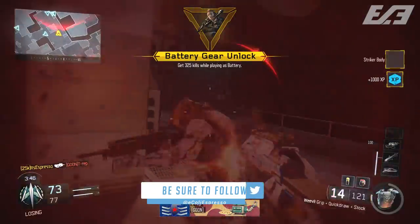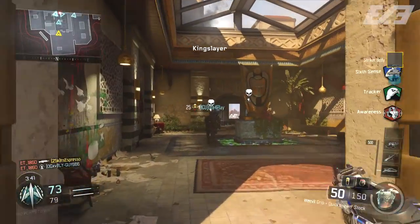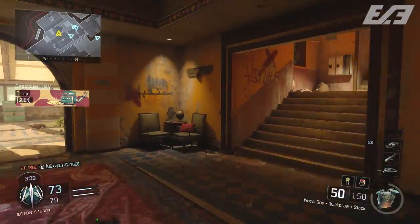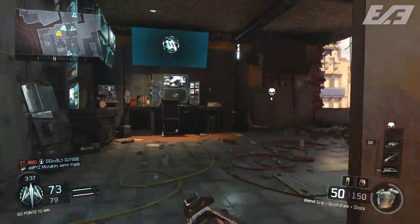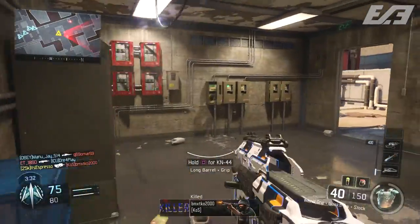Where you can see this actually thrive now is in Hardcore. That range is significantly changed, simply because it now takes two to three shots at almost any range, rather than in Core where it's going to take four shots minimum to get somebody on the edge of that range.